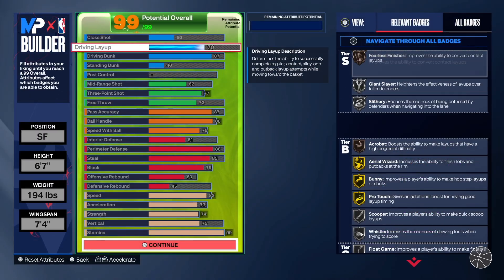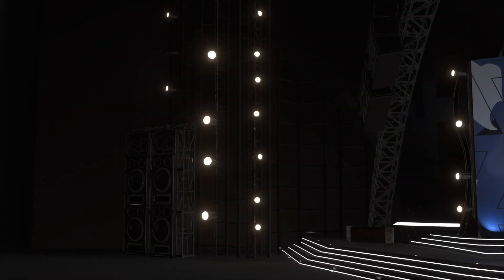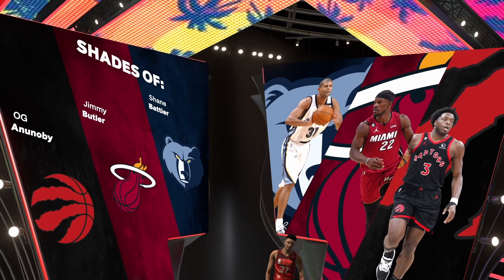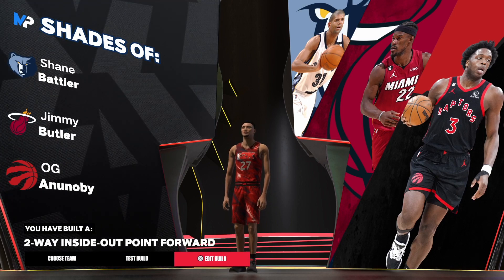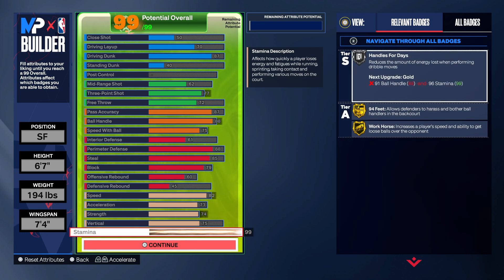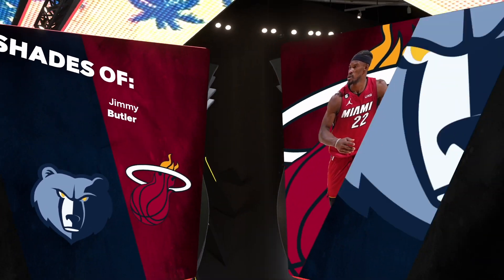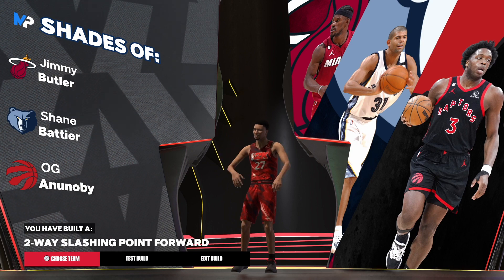Let's go back and see what happens if we change the three-point to a 78. Taking it to 78... the name becomes two-way inside out point forward. Yeah, that's what I figured it would be. That's just what it is — I wanted to see in case I ever want to change the build name. For anyone skipping to the end: we have the two-way slashing point forward with shades of Jimmy Butler, Shane Battier, and OG. If you want the inside out version, now you know what to do.